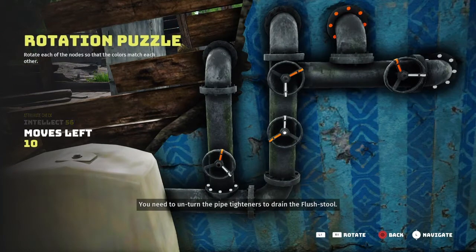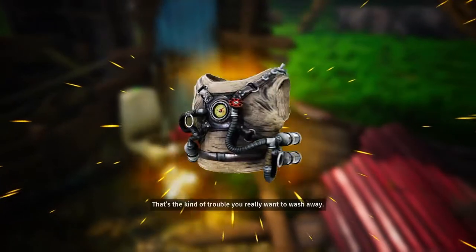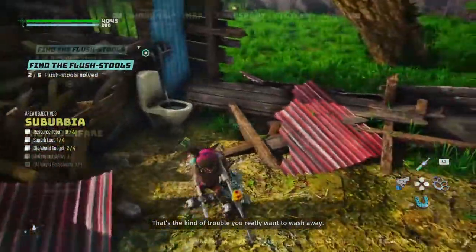You need to unturn the pipe tightness to drain the flush stool. Right here, this one, we're going to have to turn right one. It lined everything up for us. That's the kind of trouble you really want to wash away — and that's how we get our second flush stool.